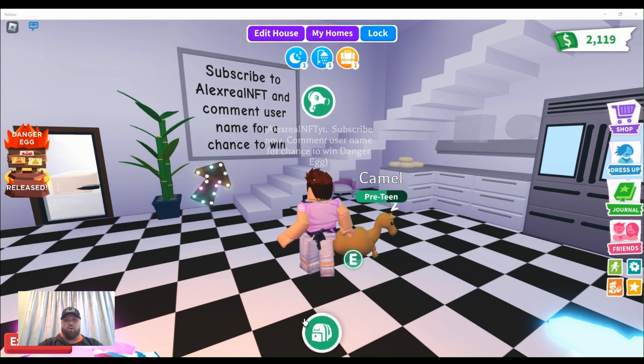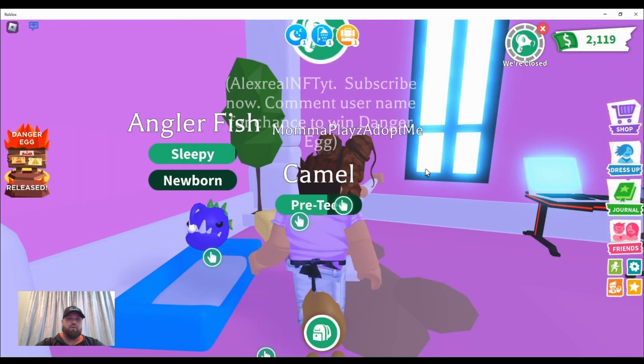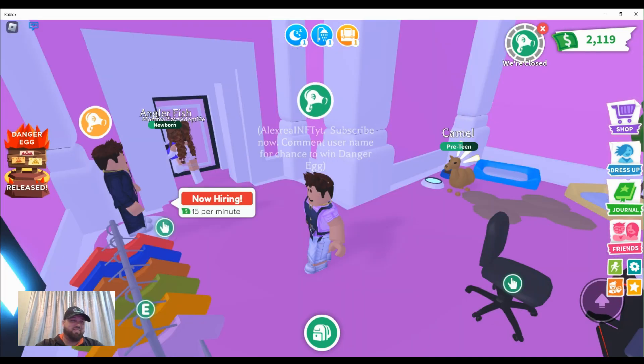I'm gonna go ahead and teleport over to the pet salon and we're gonna get started. As you can hear, the real NFT family has already started. I'm going to teleport to mama who is in the salon. The real NFT family is doing tasks as well. Rose, look at my pet - bright yellow, it's shiny!